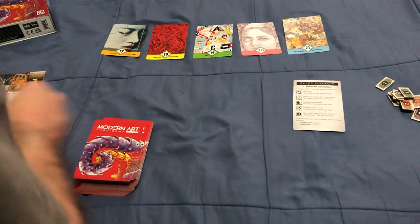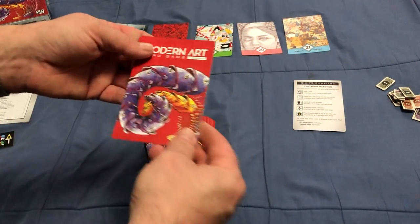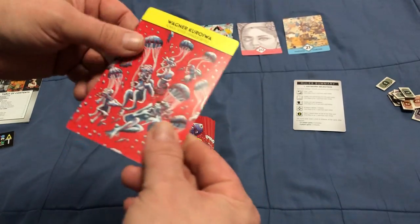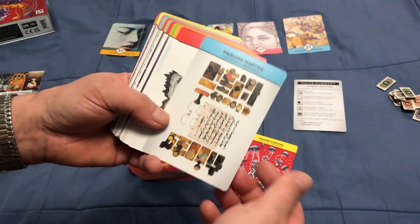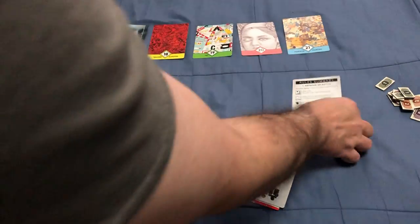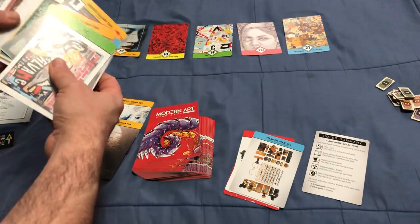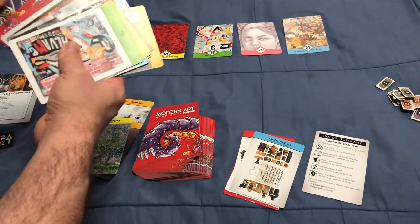The cards are very nice, big-sized — definitely not poker-sized. They're bigger, embossed, and finished. They've got all sorts of different pieces of artwork with different names for them. There are also some special cards with special abilities, as indicated on the cards, and I will explain them to the best of my ability.